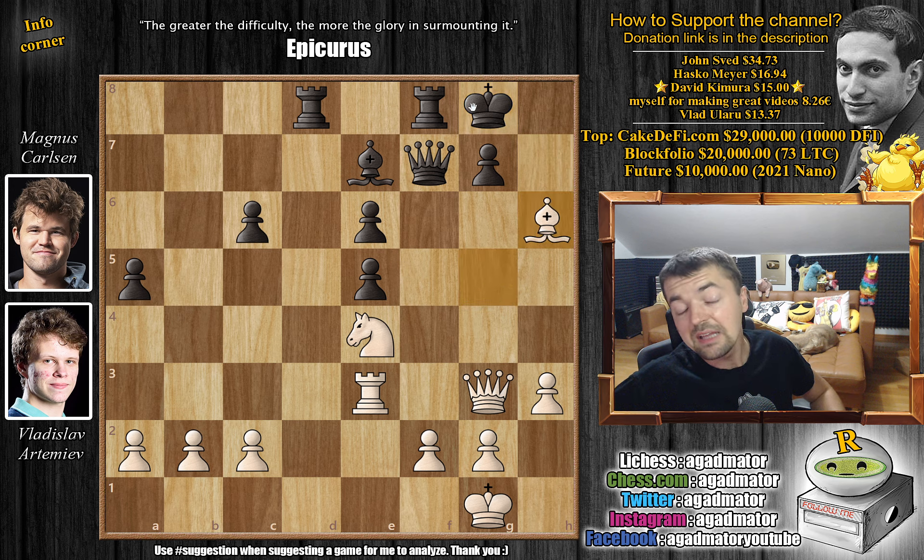Magnus very happily repeated - king to h7, bishop to g5, king to g8, and bishop to h6. On move 30 they agreed to a draw. So game 1 ended in a draw, then game 2 ended with Artemiev winning - where Magnus sacrificed two pieces for the rook and it didn't work out. Here in game 3, Artemiev also had a win but didn't find it due to being very low on the clock.